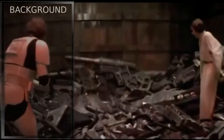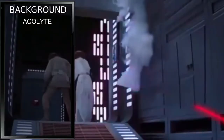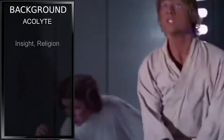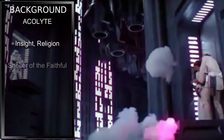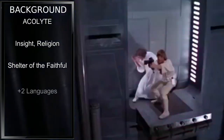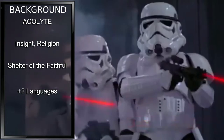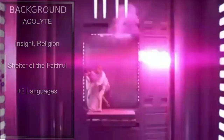For background, I've decided to go with Acolyte. It's kind of a stretch because of Luke's upbringing, but I also think he really took to Obi-Wan's lessons. This gives us proficiency with Insight and Religion as skills, our feature is Shelter of the Faithful, and we learn an additional two languages. Pick whatever languages work for your campaign — Shelter of the Faithful probably isn't going to come up since you are the last Jedi in the galaxy.